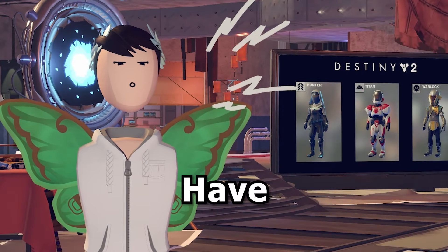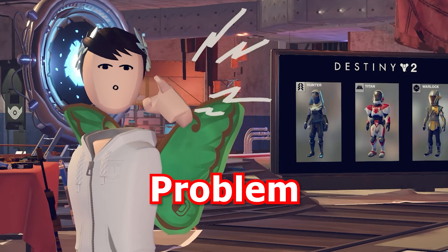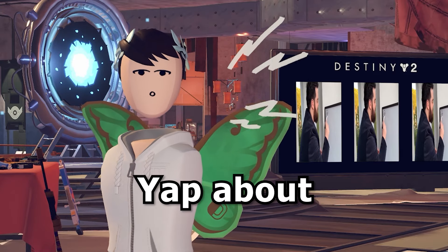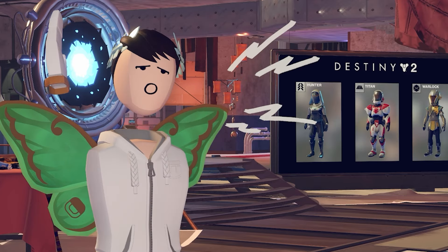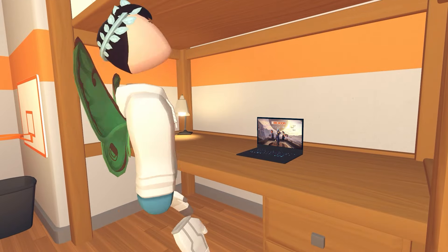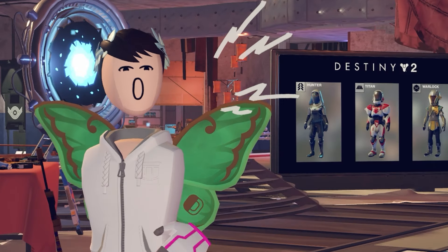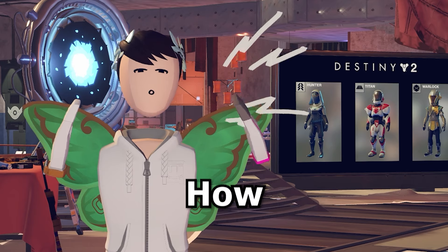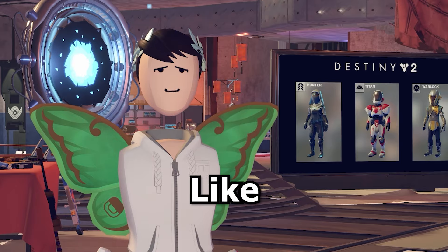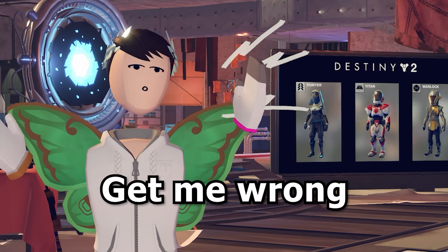Tokens are a great currency to have in Rec Room, and there are quite a few ways to get them — they make the game a lot more fun. But there's a problem I've seen countless people complain about. This all started when I wanted to check out the Destiny 2 collab. I saw the posters and thought the clothes looked cool, so I went to check them out — and then I realized how expensive everything is. Like, 9,000 tokens for some pants? What even is this?